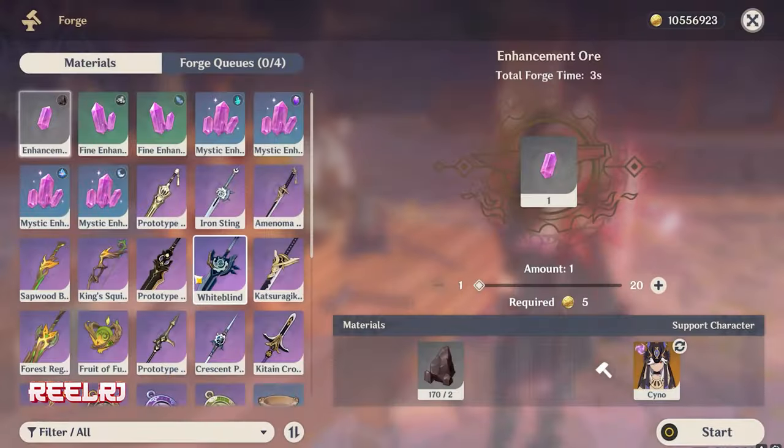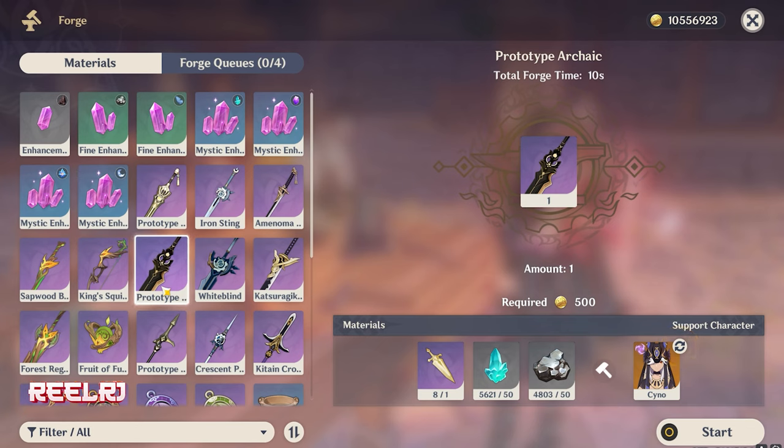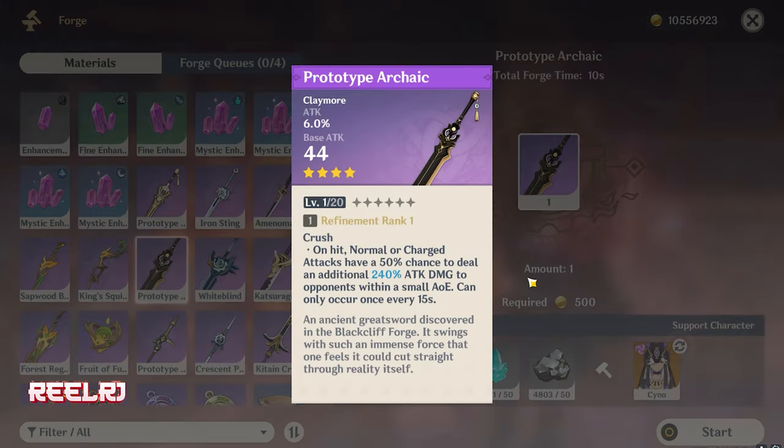On number five we have the Prototype Archaic — it's a forgeable weapon, the oldest forgeable claymore in the game. You can forge it and get it to R5 easily for free, no need to pay anything or wish. It's a proper F2P weapon. It has a 565 base attack and 27.6% attack percentage — a tons of attack. People used to use this weapon on Razor and Diluc.